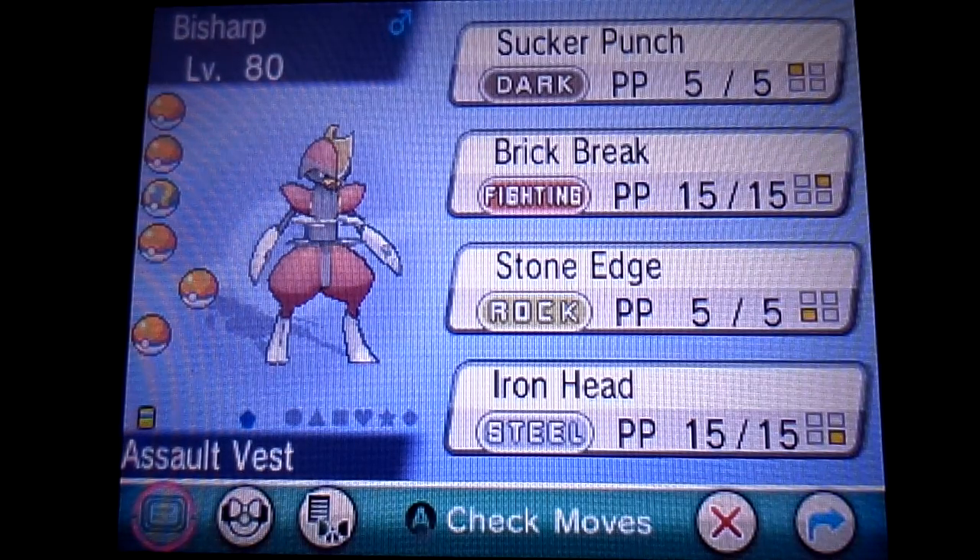Next up is Bisharp. Bisharp is adamant as well, and the EV training is a little tricky, but I will explain. Half of his EVs are invested in attack, so his attack stat is maxed out. Of the other half of his EVs, two-thirds are invested in his defense and the other third in special defense. This goes hand-in-hand with his held item, the Assault Vest — I wanted to turn Bisharp into not just a physical wall, but a tank. I crunched the numbers and figured out that investing those proportions of EVs in his stats, plus giving him the Assault Vest, would make his defense and special defense stats about equal at level 50, which is what I wanted to maximize his efficiency as a tank.